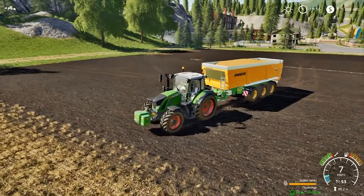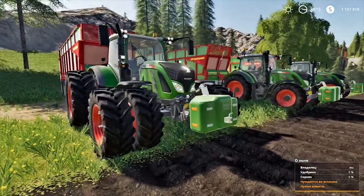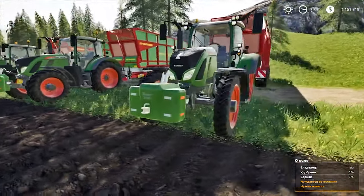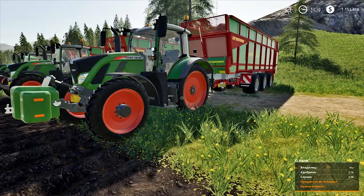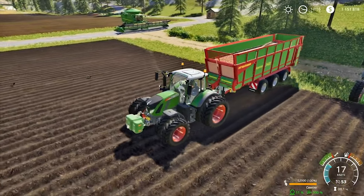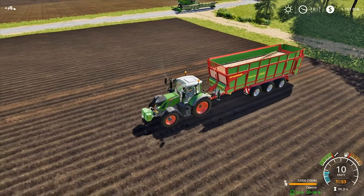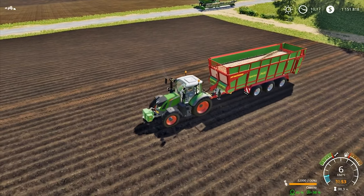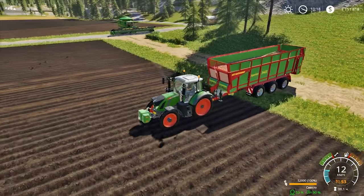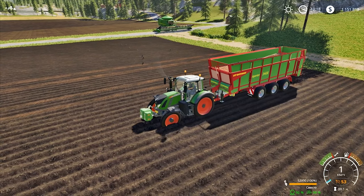Now let's see how different types of wheels affect possibility. Here are 3 identical tractors with trailers full of sugarbeet. The engines are the same, but the wheels are different: one tractor with dual wheels, one with standard wheels, and one with narrow wheels. We will try it on plowed land. The tractor with twin wheels has a little trouble but drives fine. The tractor with standard wheels starts risky, but as soon as the trailer enters the field it immediately slows down – you can already see the difference. The tractor with narrow wheels seems to drive into the field, but as soon as the trailer enters the field, that's it. No chance.